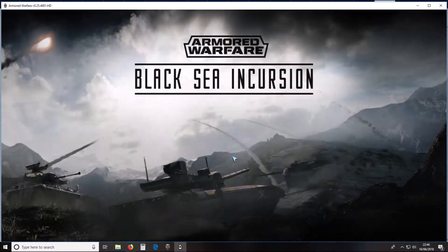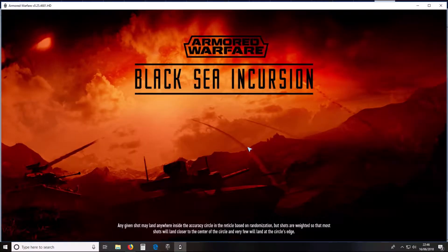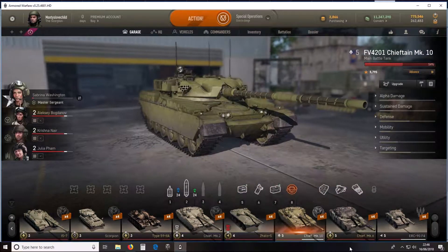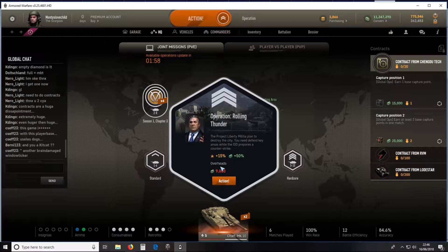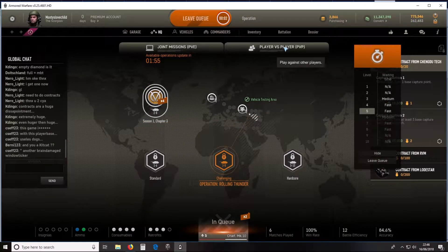Now we'll have a look at player versus environment. I'm going to take out the Chieftain Mark 10 and go for a challenging one. On the queue screen it shows tiers 1 and 2 can't play it, tiers 3 with medium queue time, 4 and 5 fast, 6 medium, 7 and 8 fast, and 9 and 10 can't play it. Although it says fast, as we can see it's not going that fast at the moment.